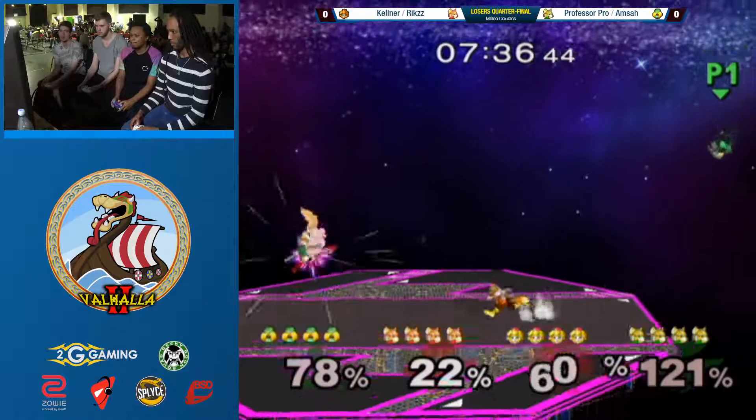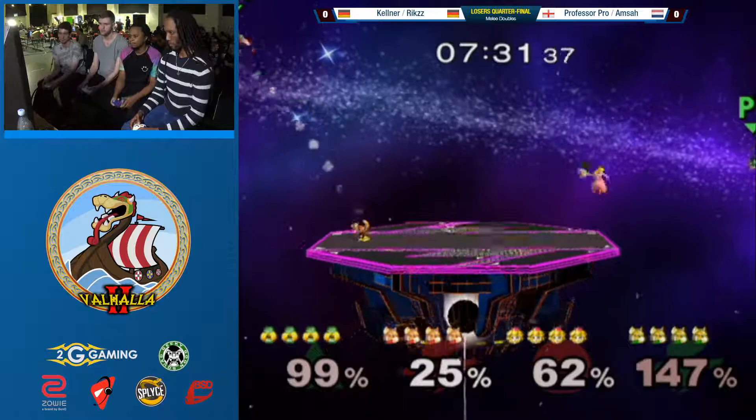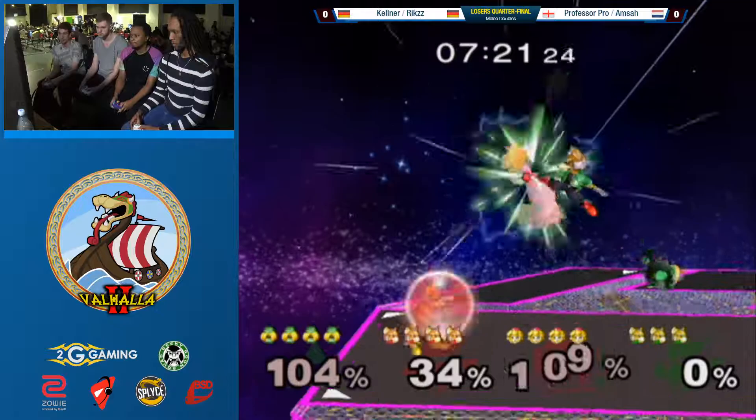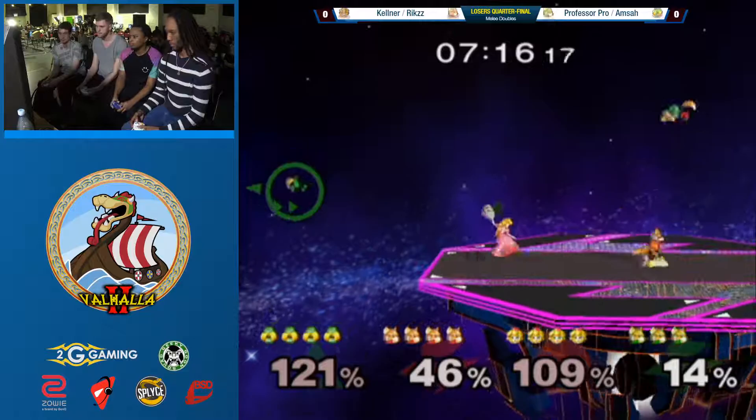Could've just up-smashed that. Yeah, it looked like he couldn't decide which of the two he wanted to hit, so he kind of went between them. That dash dance game. Just kind of let him come back. Miscommunication there - I think Kellner was expecting the classic roll and F-smash coverage, so he just rolled, but Rix kind of just stood there.